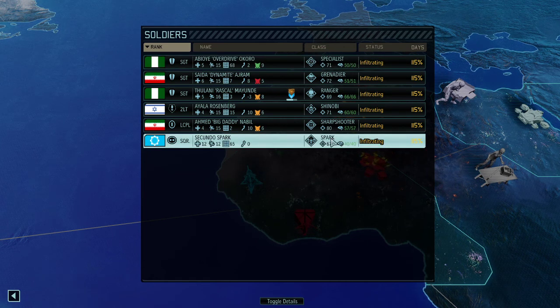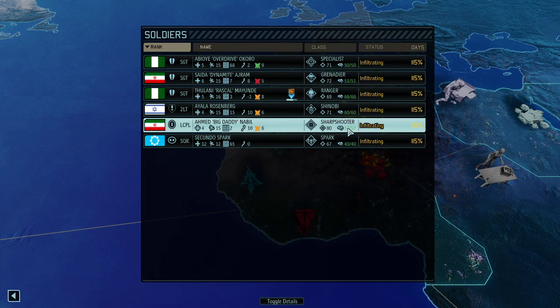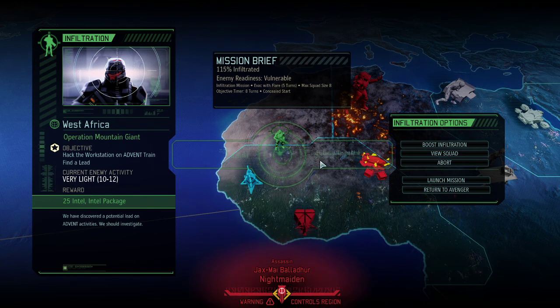The squad we're taking is a newbie squad because all of the good soldiers are doing relevant stuff. Got our second Spark — the white one. We got a pretty well-rounded team: specialist, grenadier, ranger, shinobi, and sharpshooter, none of which are higher than rank sergeant. Let's hope this isn't going to be too difficult, but from the looks of it it's actually scaringly easy — because 12 enemies in an area with 28 vigilance means the baseline could theoretically be very light.